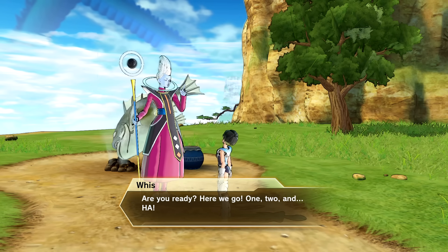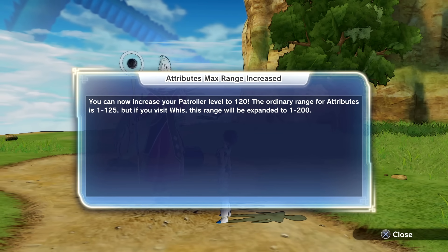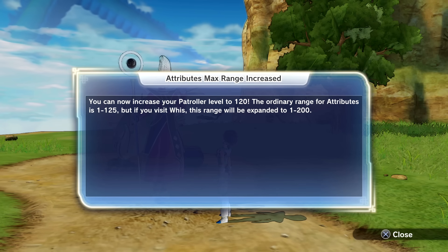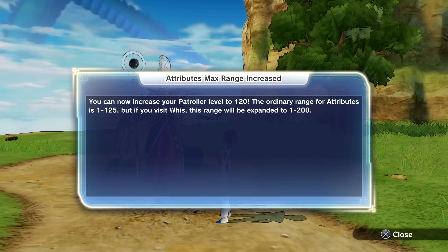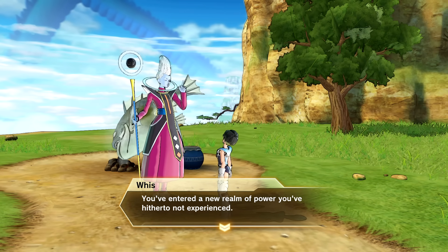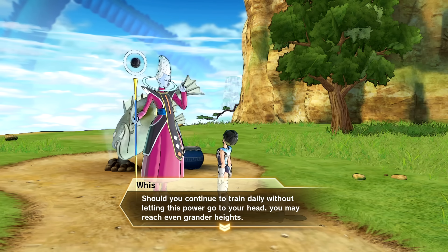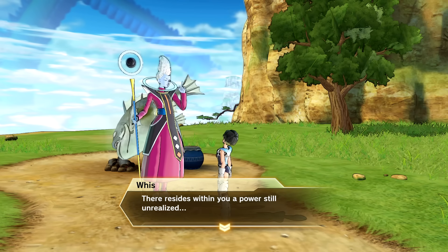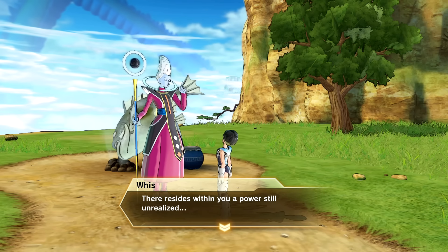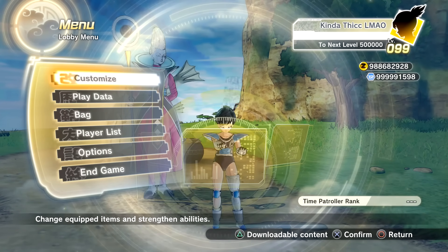Whis says: 'This is a truly indescribable sensation, my tongue is practically dancing in my mouth. Now as promised, I shall grant you your desire for greater power. Are you ready? One, two, and - ha! Attributes max range increase: you can now increase your Patroller level to 120. The ordinary range for attributes is level 1 to 125, but if you visit Whis this range will expand to 1 to 200.' That's wild - worth the 100k! He also teases: 'There resides within you a power still unrealized - oh my, I've said too much.' He's hinting at something for the future of the game.